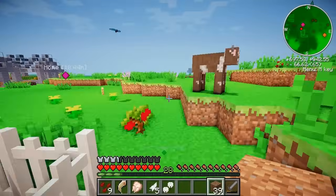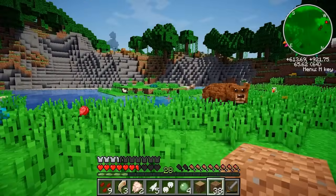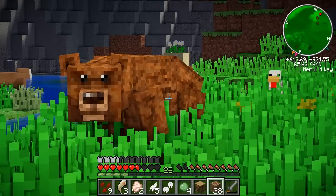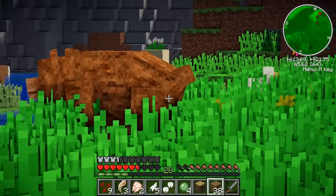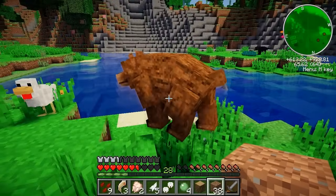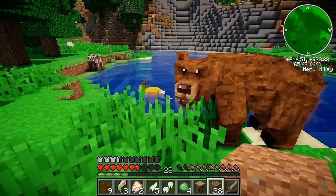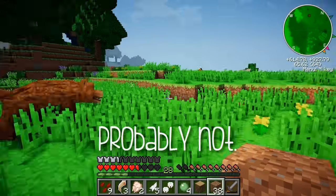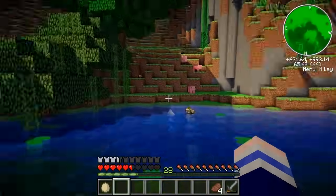So where should we have the graveyard? There's a butterfly - fly away. I think we should build the graveyard over here, right there.